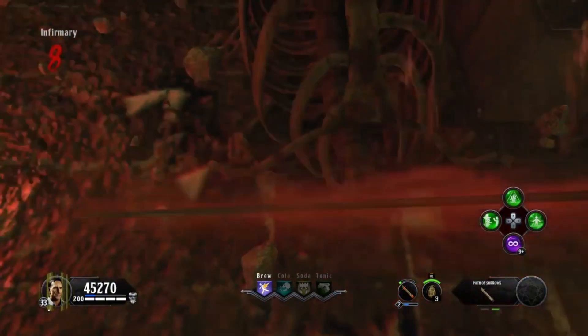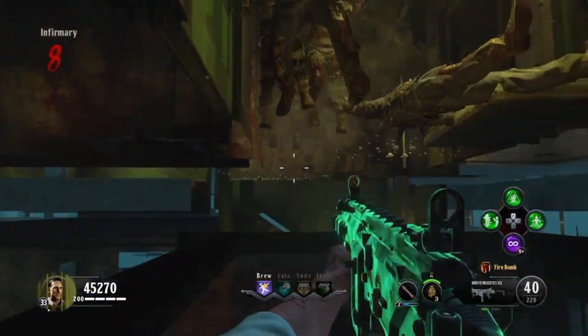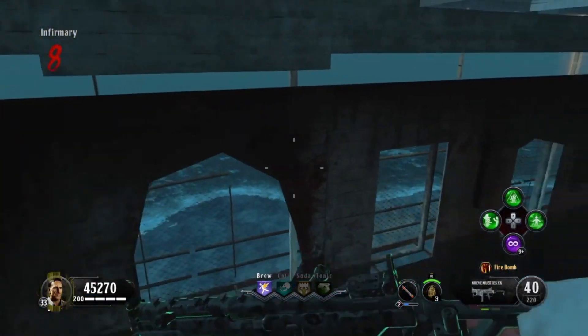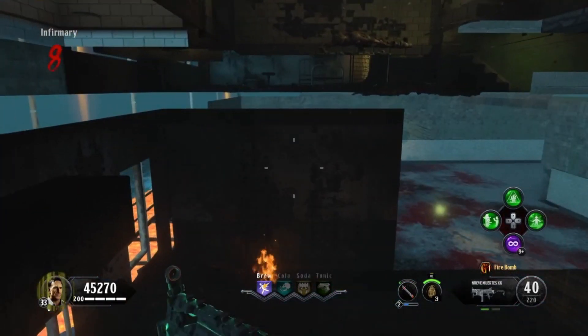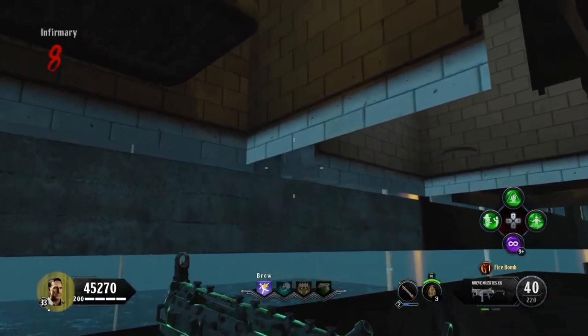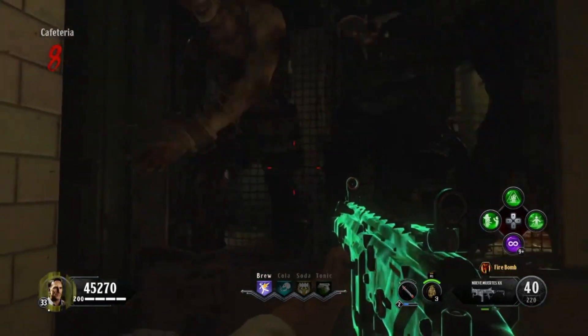Once you're in, go prone and you should be right underneath the map. Now crawl over to the position on your left — it's going to be right in the shower area of the infirmary. Go right through the ground and you can stand up right here and be through the ground. Boom, there you go.